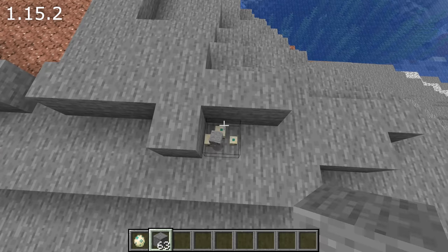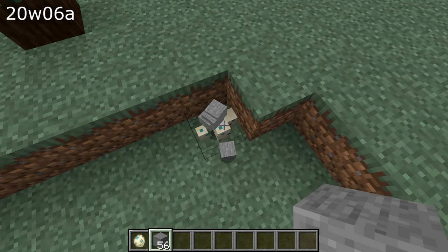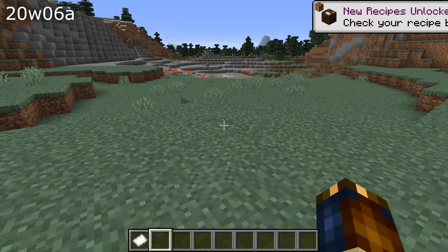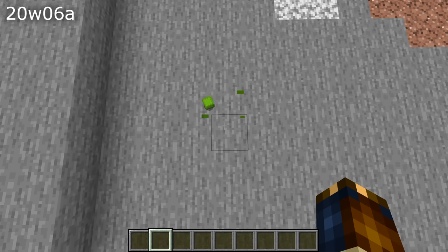A bunch of things could break turtle eggs — including item entities, minecarts, and even experience orbs — those can no longer crush turtle eggs. The cartography table crafting recipe will now correctly unlock when you get paper, not when you get string. Breaking a shulker box in creative mode will now drop it at the center of the block rather than at the corner.